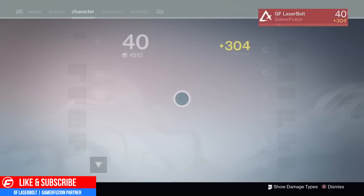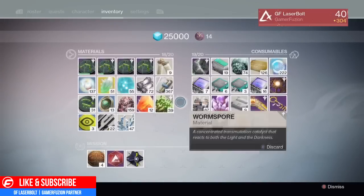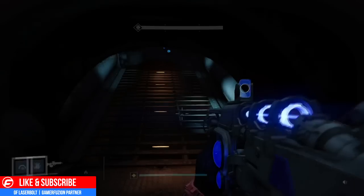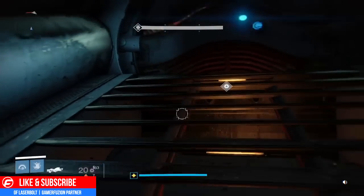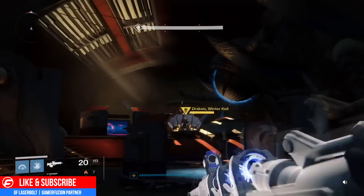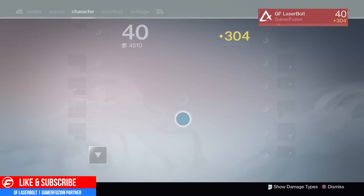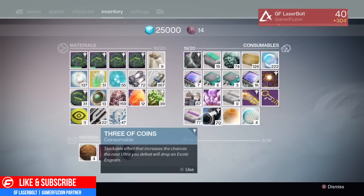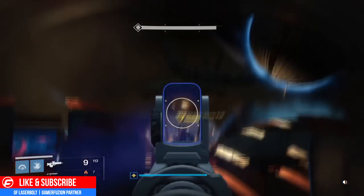This is GF Laserbowl from GameRefusion.com. Welcome guys to today's video — you are going to be very excited. Today I'm going to show you guys how to farm exotic engrams once again. There was a big issue with exotic engram farming as Three of Coins was not generating enough engrams during strikes, but I found a better and more effective way.